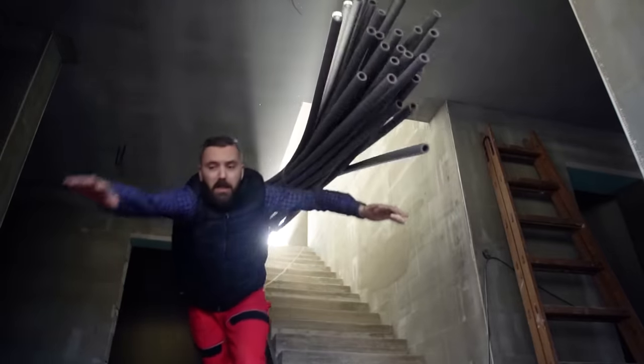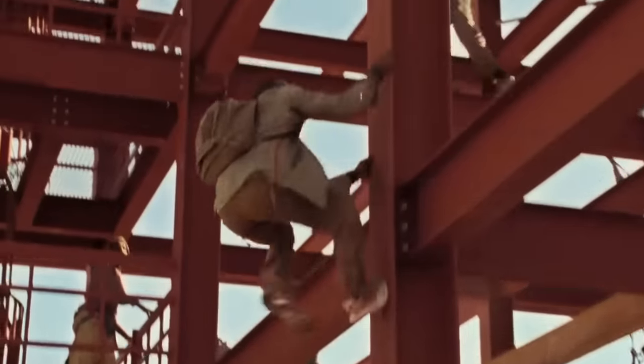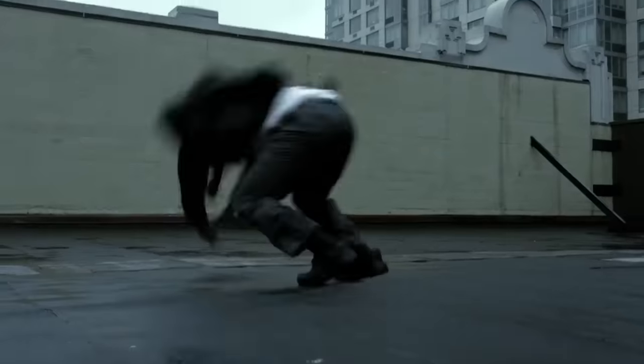I always tell people when they fall, tuck and roll. A lot of people will reach out with their arms and snap a wrist or break the forearm. The parkour individuals that jump around and they don't seem to hurt themselves — they're doing lots of tumbling when they land.